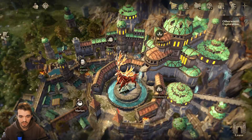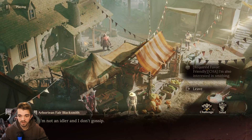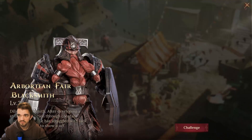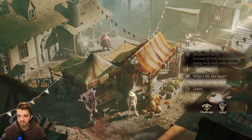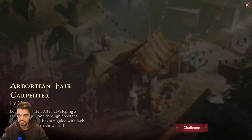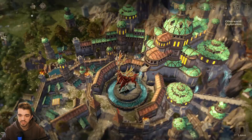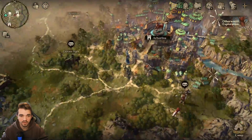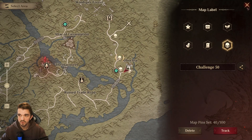So six challenges so far — the last two are inside the market. We have the Fair Blacksmiths, level 35, and we have the Carpentier, level 35. So eight challenges here that you can come and fight with all of them and collect those rewards.